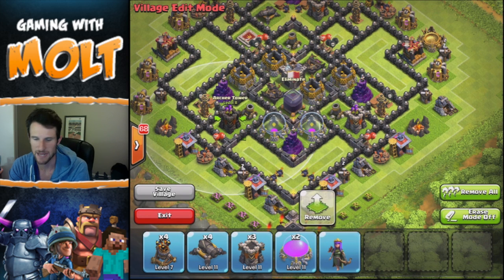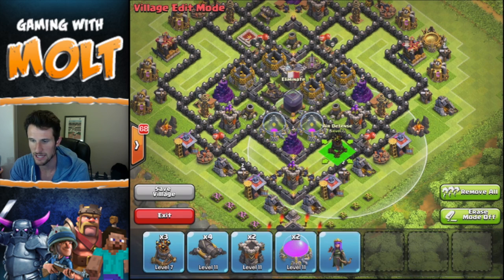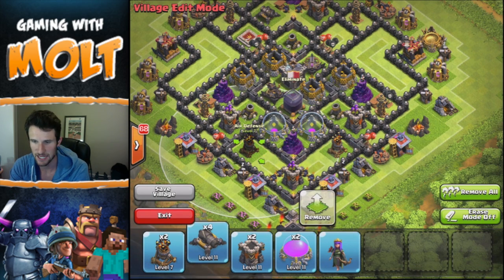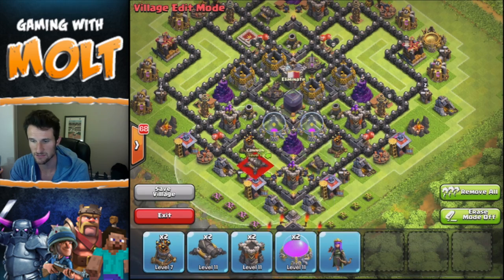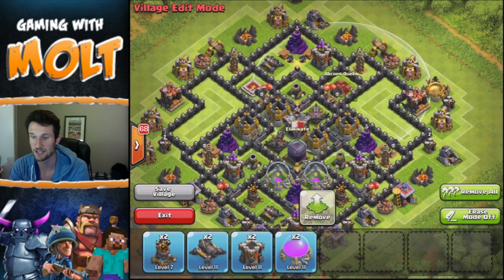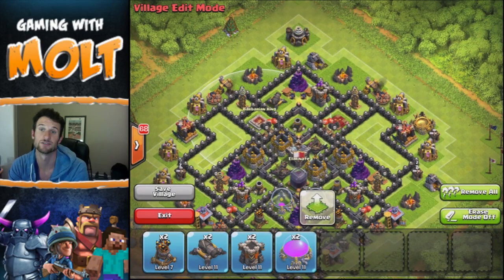Next we're also going to bring in archer towers right here, as well as some air defenses here and here, and some cannons. So this whole little top section right here is protected really really well when it comes to defenses, and this upper part up here is protected with the heroes as well.